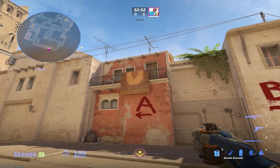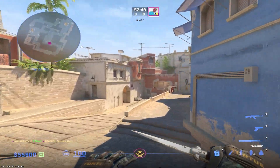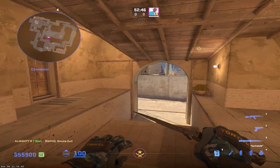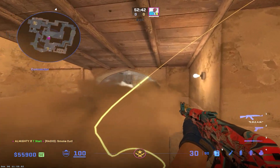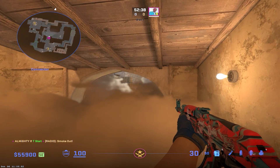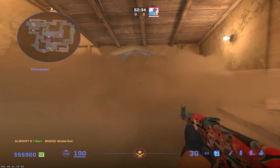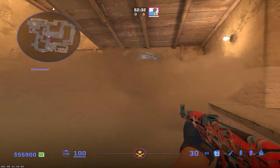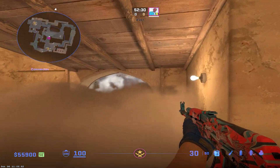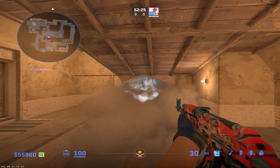As you can see, when I try to throw it the standard way — I just aim between these two things and then jump throw — it sometimes leaves this huge gap that you can exploit. You can see all the way to short, and there are also some gaps here. It's like a random gap that you can exploit, and it just doesn't really make sense to use the smoke anymore, in my opinion.